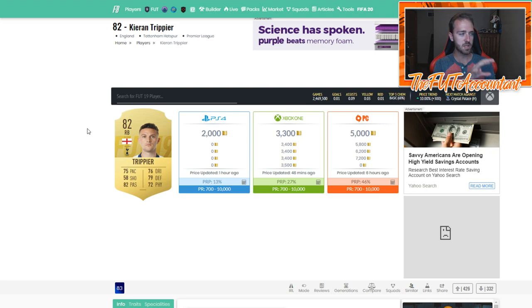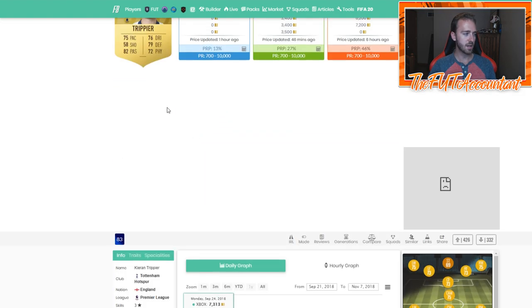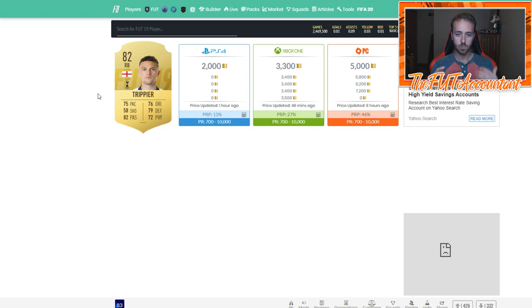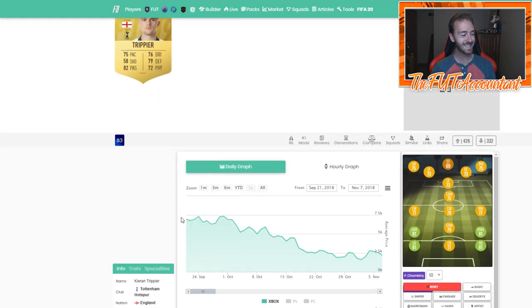The first card I want to talk about is one I was flipping during EA Access last year. Each of these cards tells a story. This is Kieran Trippier — an 82-rated right back from the Premier League. It's not a great card, but at the start of FIFA it's a decent card many people would use in starter teams. His price was around 6,000 to 7,000 coins in the first couple of days, and you can see his price rise leading up to early access for pre-order players.